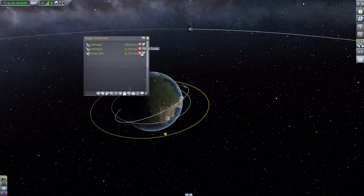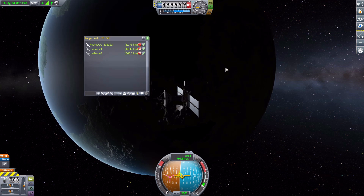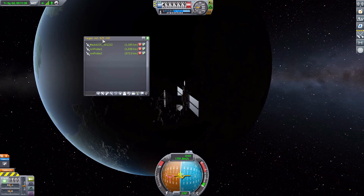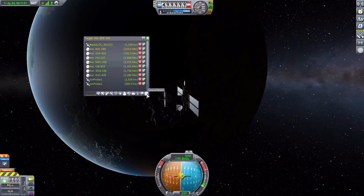Not only can we target, but if we want we can switch over to controlling a vessel — for example this SurveySat. When we switch over, you'll notice two things happen: one, we're now targeting an asteroid. That's because I was targeting that asteroid before I started recording — it will remember what you were targeting last, which is very nice to have that sort of memory. The other thing you'll notice is the odd name of the space probe we just left.